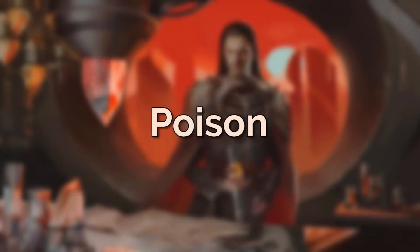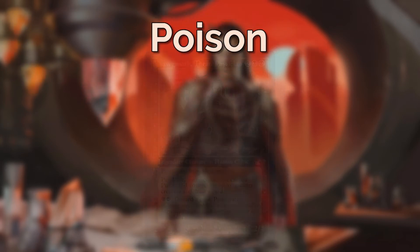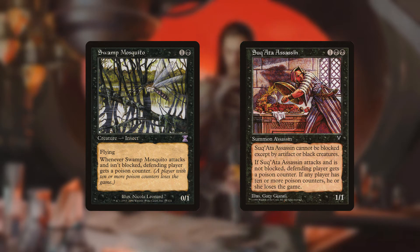An interesting addition to the deck is poison counters. One of Yawgmoth's abilities is to proliferate, so it only makes sense to take advantage of that by using poison counters to kill opponents. For that we have Swamp Mosquito and Suq'Ata Assassin. Both are hard for opponents to block, and with just one hit and a hand full of mana, we can leave opponents in a very dangerous position.